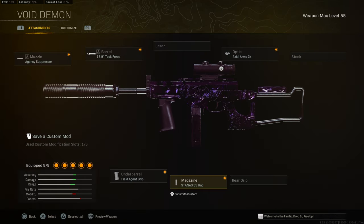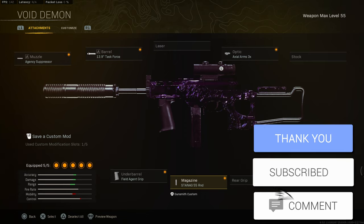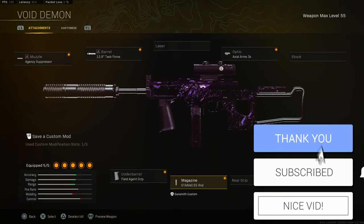This is what we were running on our LC-10 for AR class: we have the Agency Suppressor, the Task Force barrel, the AXE AR 3x, the Field Agent Grip, and we have the 55-round mag. Try this class out, trust me — this class is actually decent. You can see that majority of kids were using metal guns and I was actually gunning them with this gun right here. Hope you guys enjoyed the gameplay and have a great rest of your day — catch you in the next one, peace.